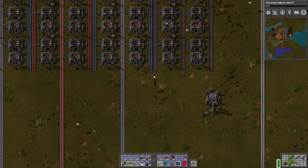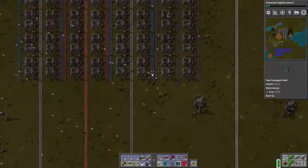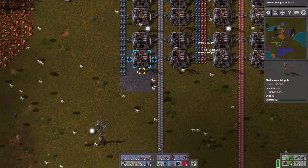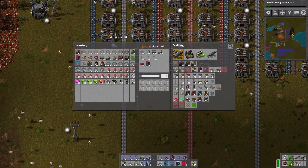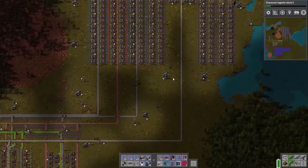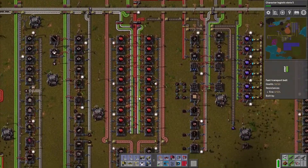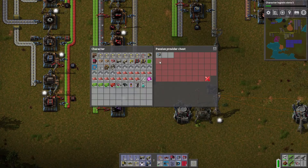Something I just noticed is wrong — they have too many on the input lines, right? We don't need orange sitting in there. I hate that. We should add that into the auto trash. I already added these as passive provider chests, so they should be grabbing these already. And in fact they are, you can see that.